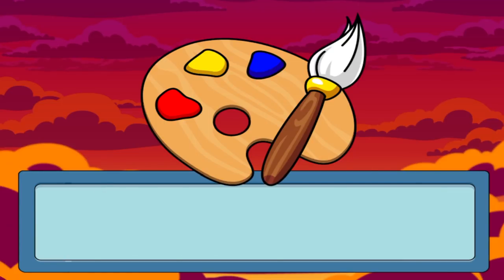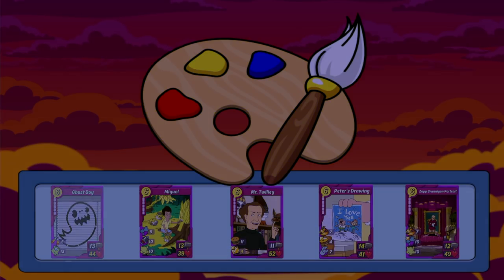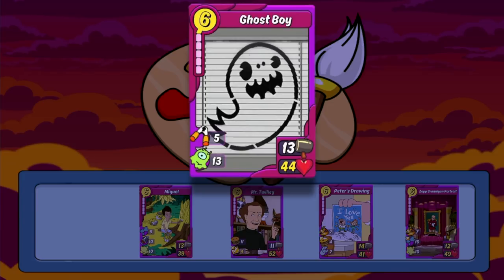Now let's start out by taking a look at the new item cards for art. First up is Ghost Boy — this item is a Bob's Burgers card, and it's pretty versatile with some average looking stats. Its 5 cripple all can be very useful, and the 13 leech is a great way to help keep its HP up.